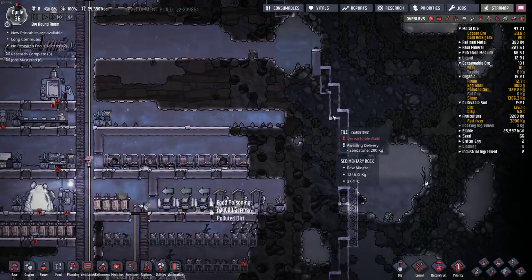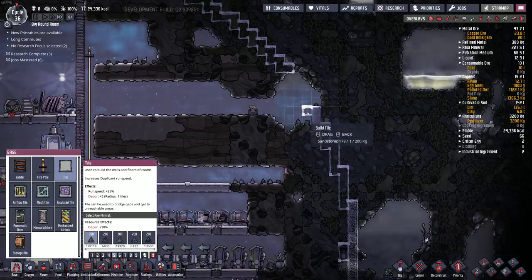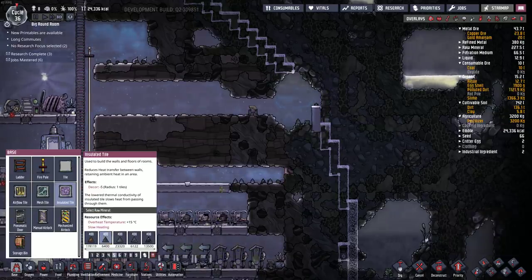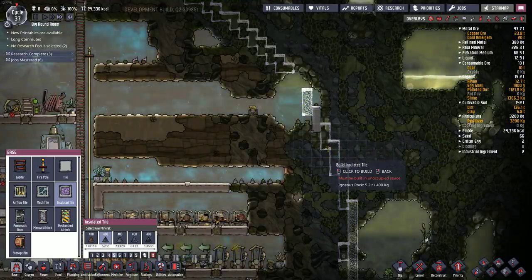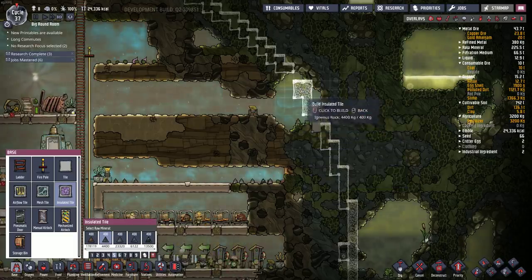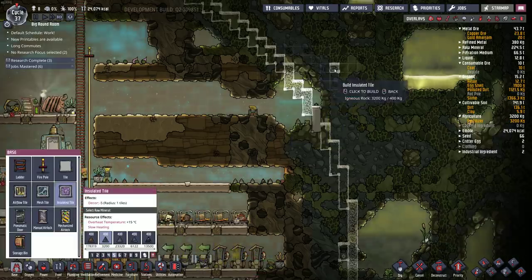So this section is 5, 4, and then 3, 3. I can let them build the next section — 3, 3, 3. And then 2, and then 3, like that.